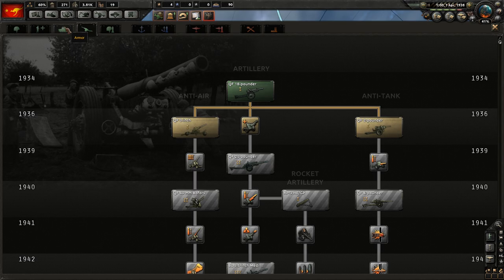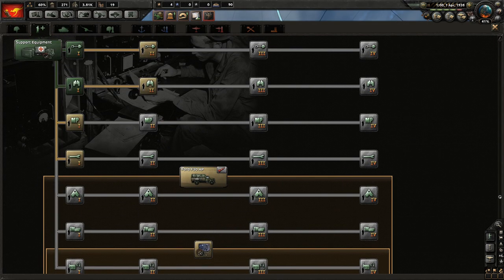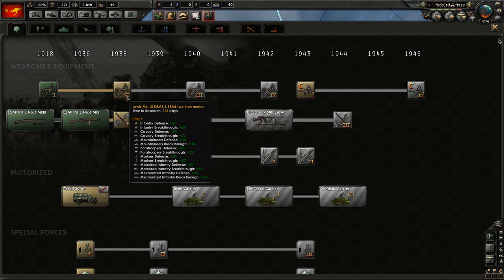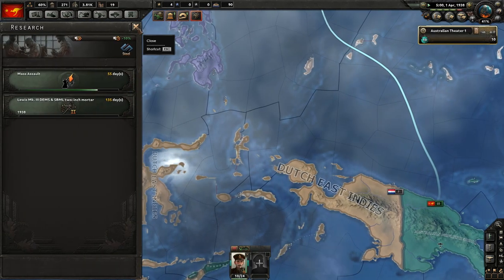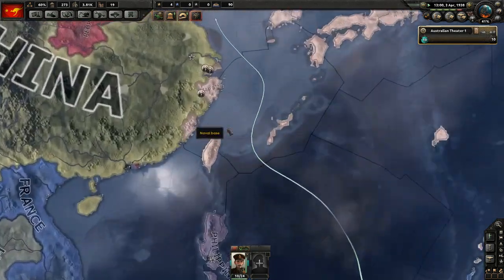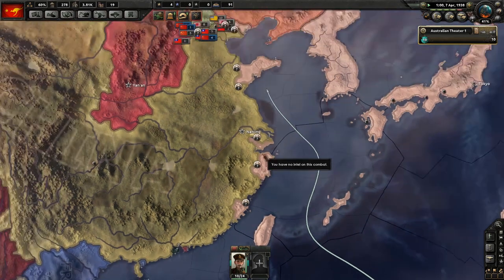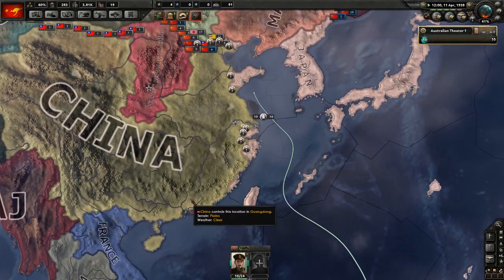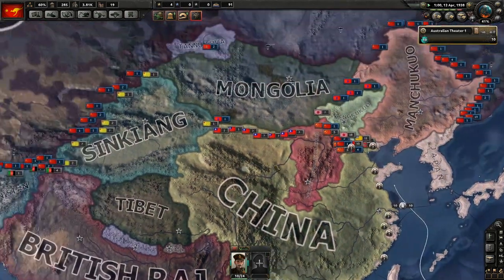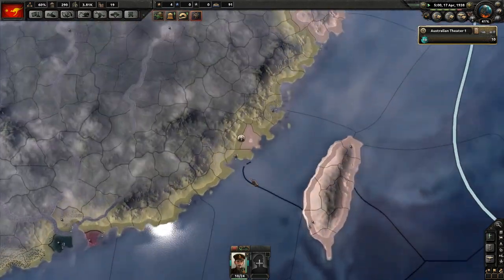We're still doing the first of the land doctrine ones. A buff to artillery would be nice — that said, we're not really using artillery just yet. The Lewis and two-inch mortar seem like a pretty solid bet, especially if we're going to be fighting. Japan's doing its landing — I hate this. Japan's actually been competent about its first attack: it lands down the full front of China rather than just pushing the whole frontage. That's going to be really problematic for us. Please eliminate this landing.